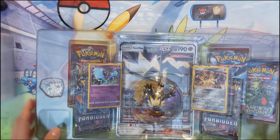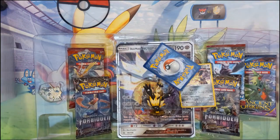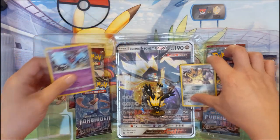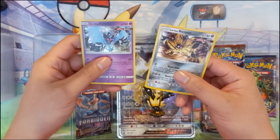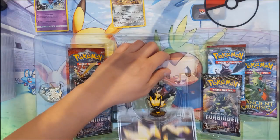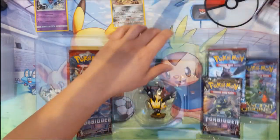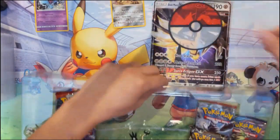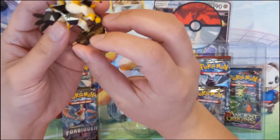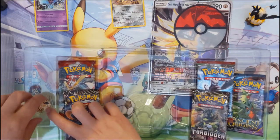As far as the cool promo stuff, we got two cards — a Duskmane Necrozma and Dawn Wings — plus a jumbo card. These are super warped, but the art for this Duskmane Necrozma is really cool. There's also a cool figurine and a pin, which I'm growing to appreciate more and more from these collection boxes.